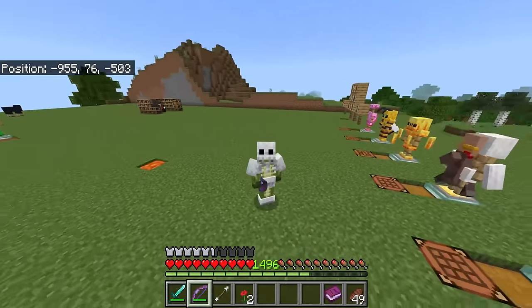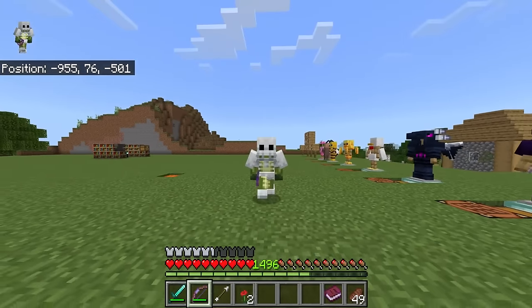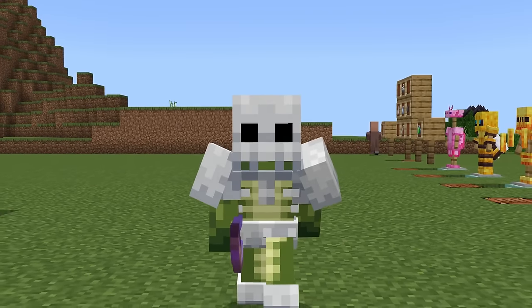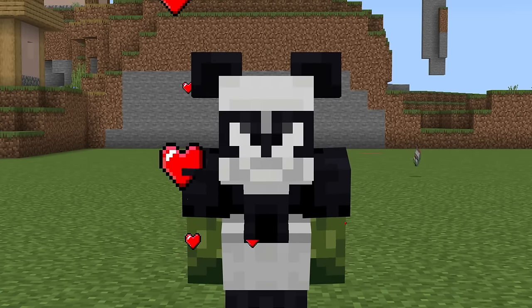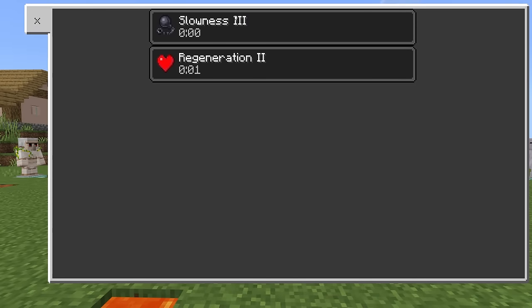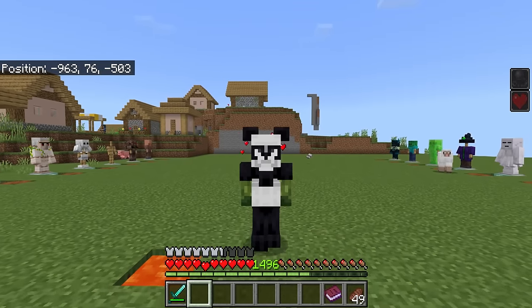The ender dragon one should have just done bursts of dragon breath around players. The skeleton one also makes me feel more like a ghost than a skeleton. The panda one is quite cute — when you have the panda armor active, you do have slowness three, but as a positive you end up with regeneration two.